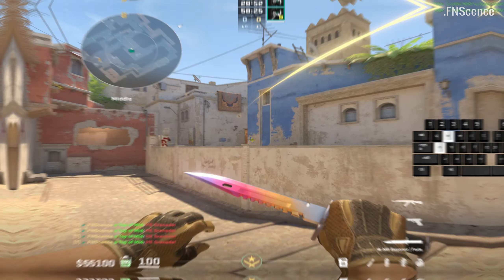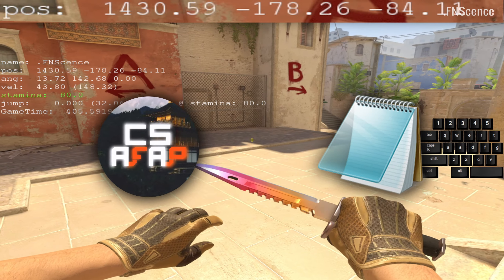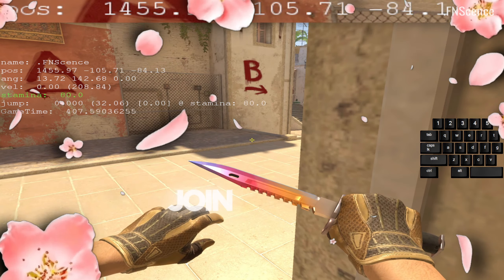D-subtick movement binds, including jump for better bunny hopping, are still available though. You can find both of them as working features in the CS AFAP config package on my Discord.